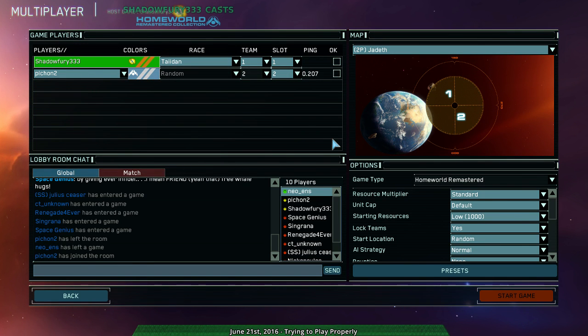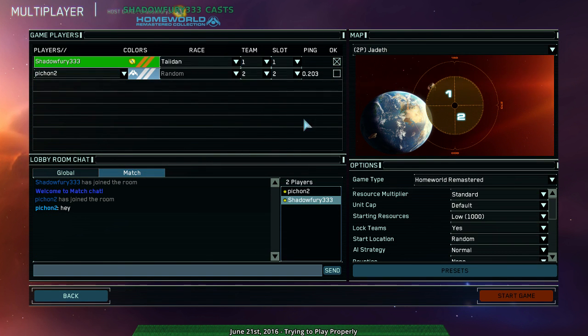Hello Homeworld fans, and welcome to Hyperspace Cores at Dawn, which is remaining the working title for this. I'm going to be playing a bit more Homeworld Remastered because I got some tips from last week, so I figure I should try to put them into practice. The main one I got was use lots of scouts for destroying resource operations, and try to get to Corvettes pretty quick.